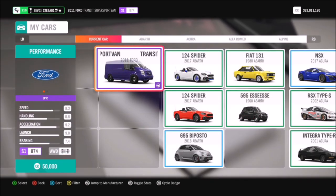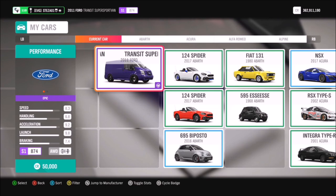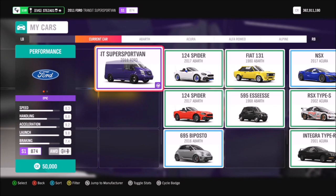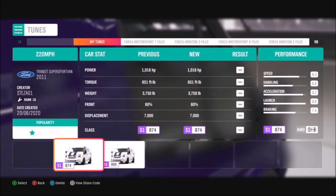Here is the van in question — it will set you back about 50,000 credits and you can pick it up from the auto show. There is also a Forza Edition version of it which you can use, but for this video I'm just going to use the standard version.